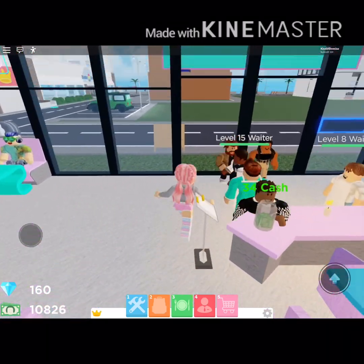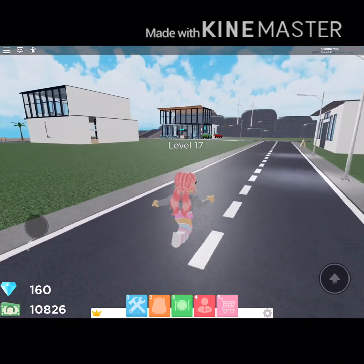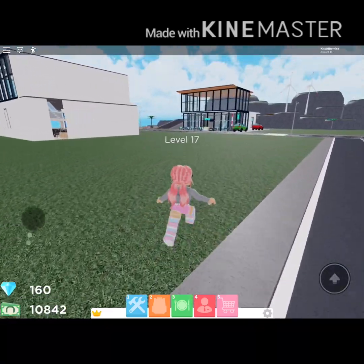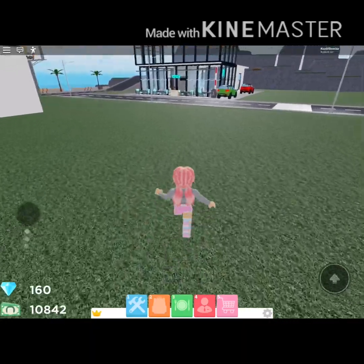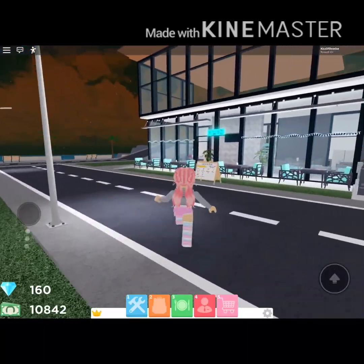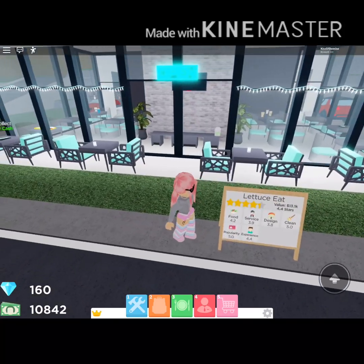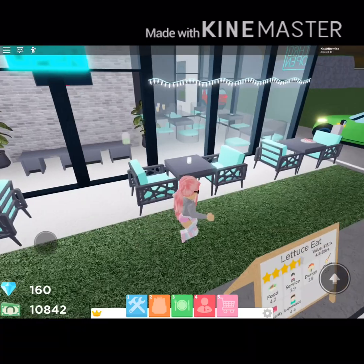Alright, I want to go show you my friend Holly's place because I am literally so in love with it — she did such a good job. I always wish we could walk a little faster, but it is what it is. Her place is called 'Lettuce Eat' — how cute is that, you guys? Here's her front little area.